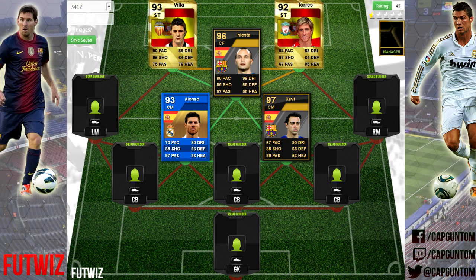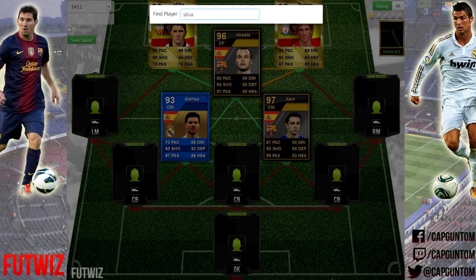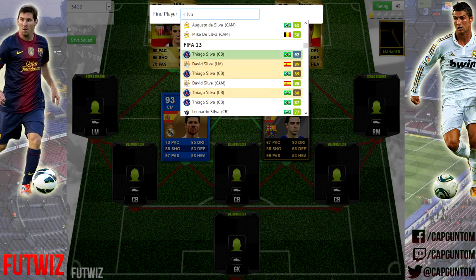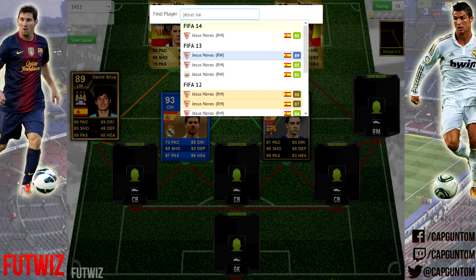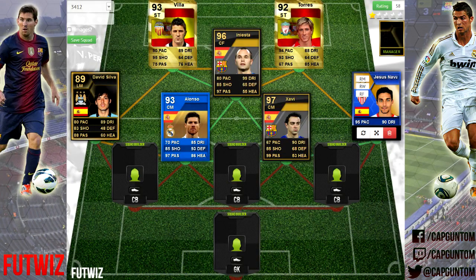The right and left mid are going to be our only positions under 90 rating — and they're barely under 90. The left mid is David Silva, using his FIFA 13 89-rated left mid card: 88 passing, 80 pace, 89 dribbling. And then the right mid is going to be Jesus Navas — his Team of the Season card from this year, 89 rating overall — 95 pace, 90 dribbling, and 85 passing. This team would be absolutely disgusting to play with, as long as it didn't get handicapped.